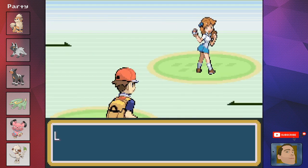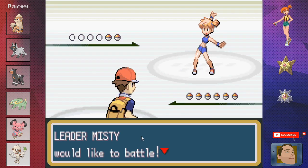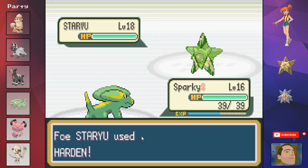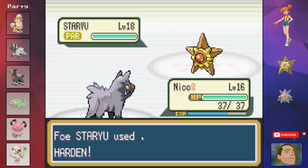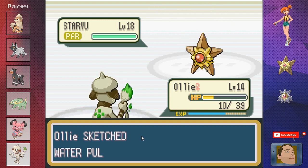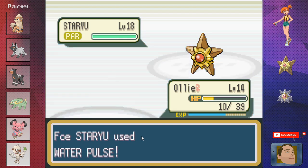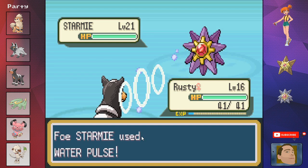We defeat all the trainers on Nugget Bridge, grab that sweet Nugget, and defeat all the trainers up to Bill before trying Misty. We quickly realize we're very underprepared — our Pokemon are too low level, we have two weak against water, and our electric-type has no electric attacking moves. We get swept quickly. But we get some luck: Ollie manages to sketch Water Pulse and also Recover. We now have a water-type move and Recover on the team. Since we can't use items in battle, Recover will come in very handy.